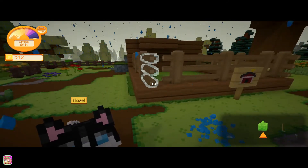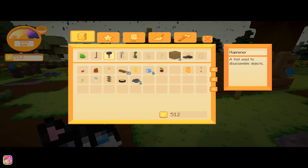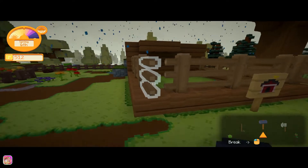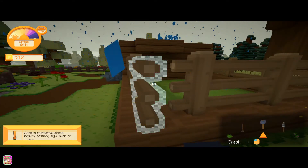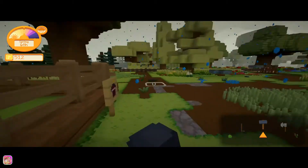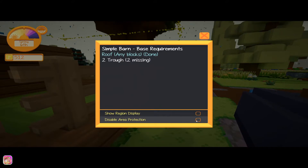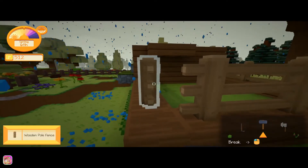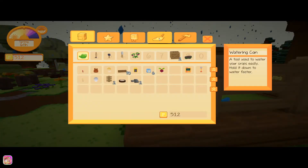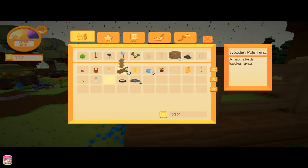I wanted to see which ones are hammer three. There's a disable area protection option — so protecting it means you won't accidentally break it, which is kind of cool. And these fences — I wasn't sure how to actually place them but I think I figured it out.